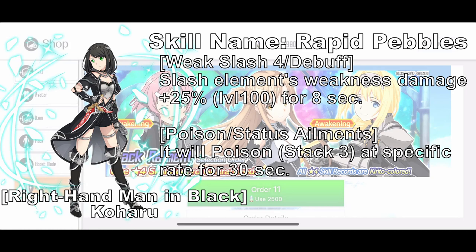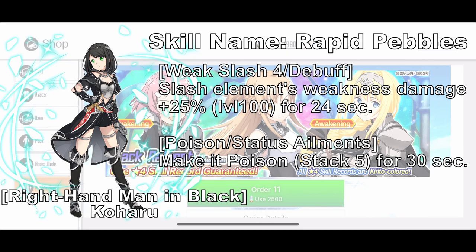Right Hand Man in Black Koharu is a dagger burst skill that can apply a slash debuff to the enemy for 8 seconds and also has a chance to apply Poison. When you activate the burst, you will deal up to 3050% damage and the slash debuff duration increases to 24 seconds. Additionally, it adds another 5 stacks of Poison. The burst sequence is Earth, Earth Slash, Earth, which can be hard to activate if you don't have any Earth dagger skills.